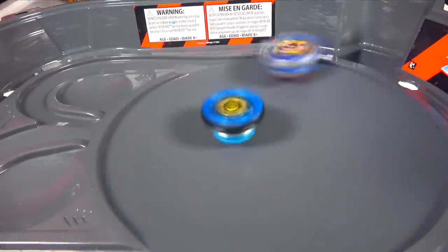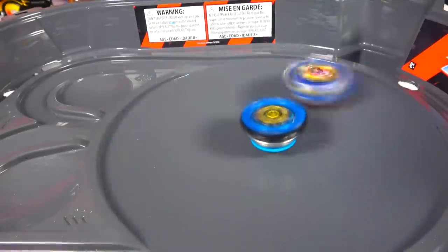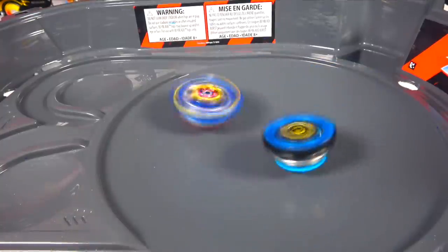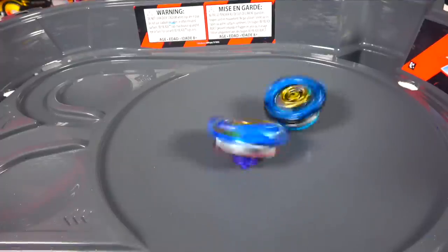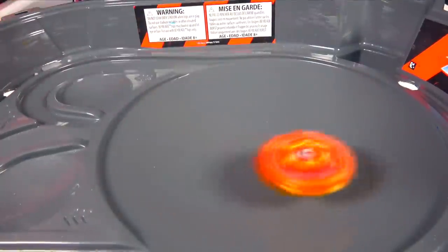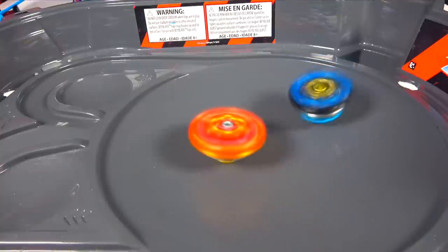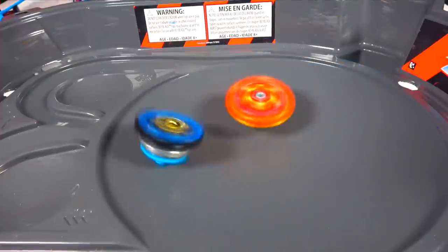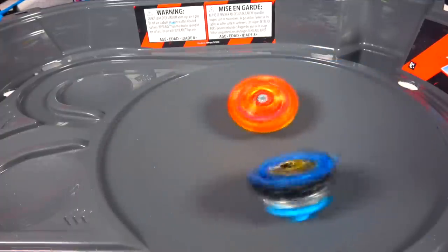Other Slash, you gotta avenge the GT base — come on! Come on, Other Slash! Don't fail us! Of course it fails. Next up we're gonna try it against Grand Valkyrie — this is a Stamina Valkyrie. I'm prepared for anything at this point. I think it's maybe just because of the height of Fornius, maybe because sometimes it's actually hitting the metal disc — maybe that's what's leading the other base to win. I don't think that should happen, but whatever.